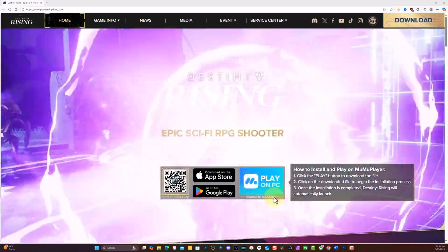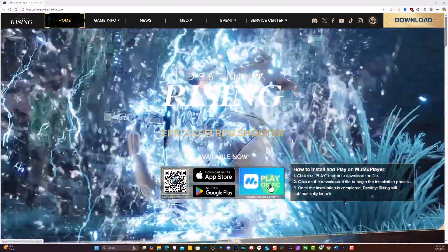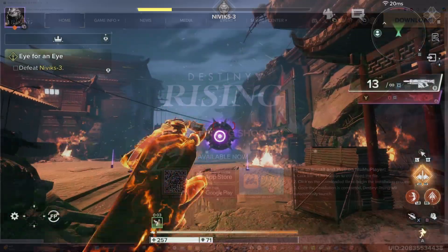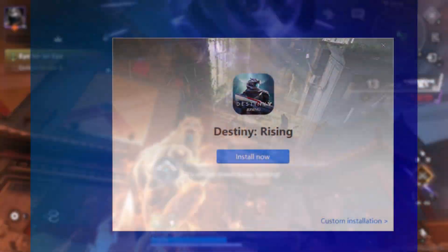If you have a Google account, it's even easier. Once you download the emulator, you'll have the option to use your Google account to download and install the game. With a few simple steps, you will have the emulator on your PC.